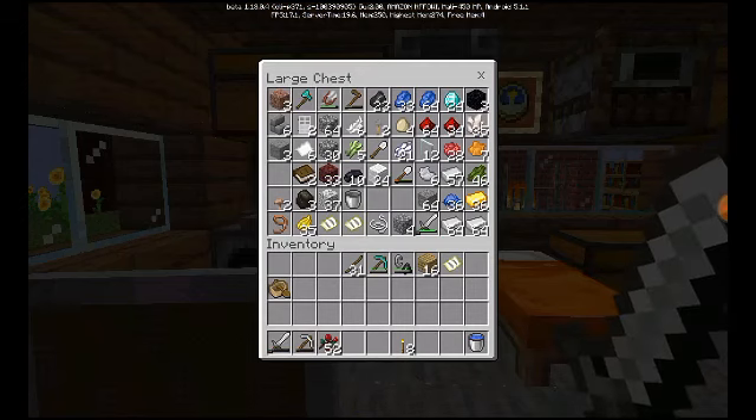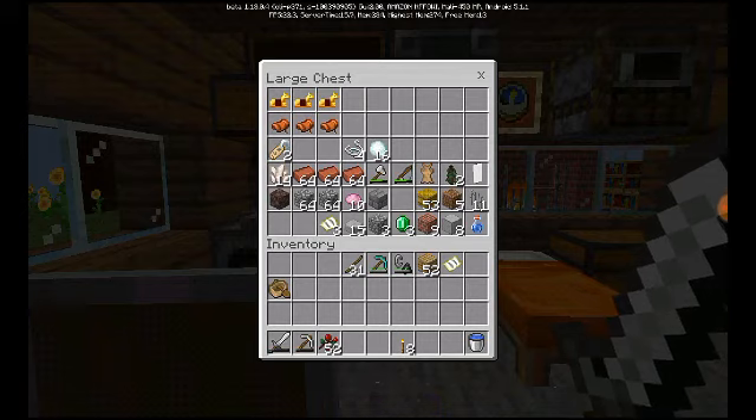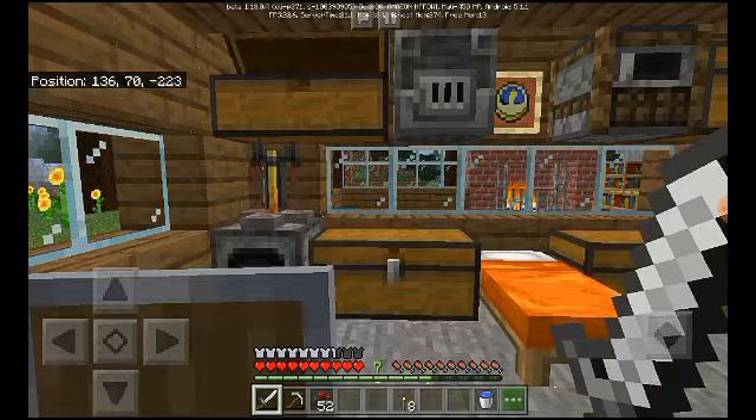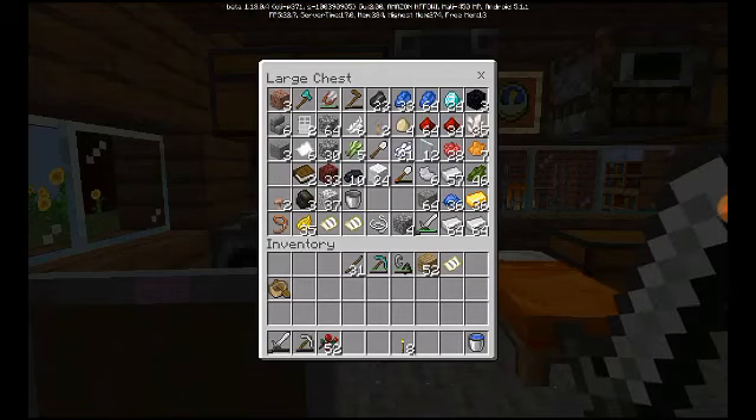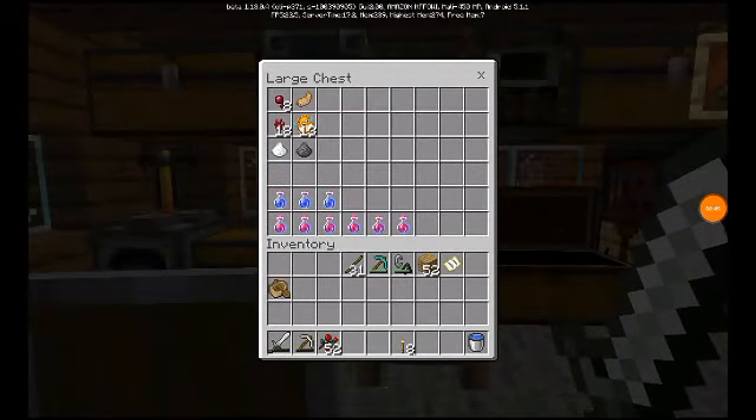Since I have a rabbit's foot I can just go ahead and make a potion of jump boost. Wherever the rabbit's foot is — I can't see anything. It's in my potion chest and I didn't even know!